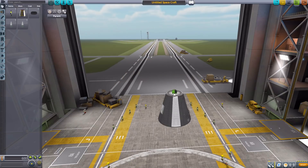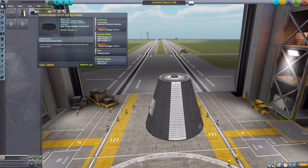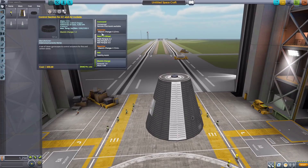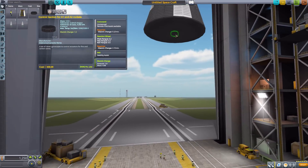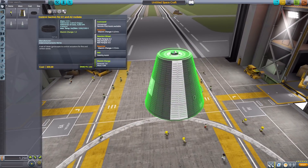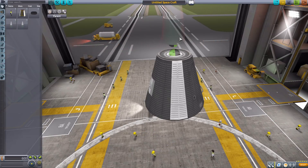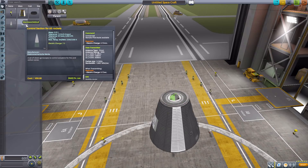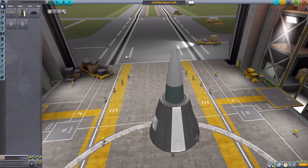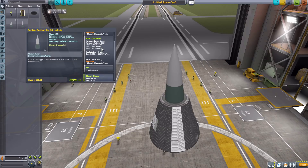We then have the control section for A1 and A2 rockets, which is a tiny little thing — it's just so small. It is an unmanned command pod with a reaction wheel, SAS, and just one singular point of electric charge. Next is the A3 and A5 rocket control section, a pretty typical looking nose cone shape, unmanned with SAS and 5 electric charge. Then the A5 control section, identical in size and design but different stats — unmanned with a built-in data transmitter, SAS, and 7 electric charge.